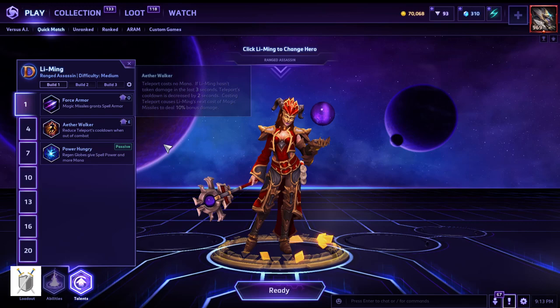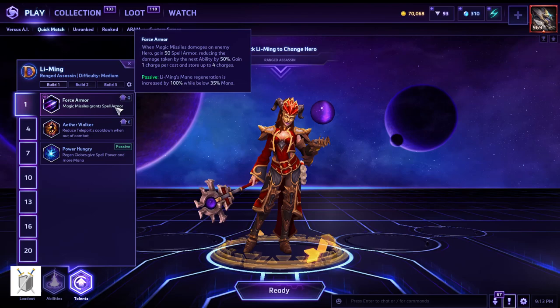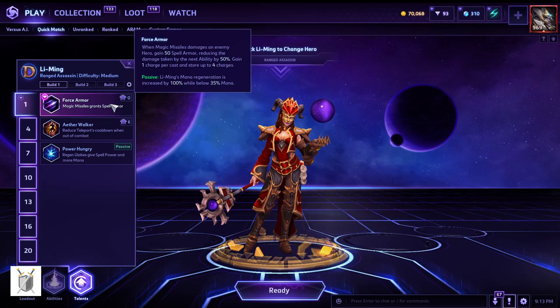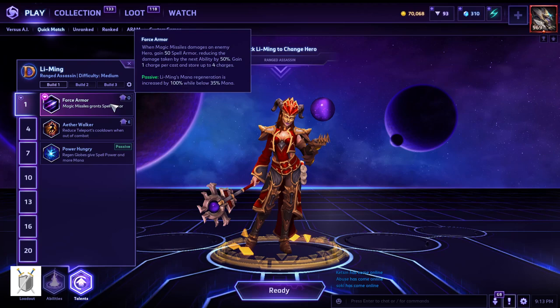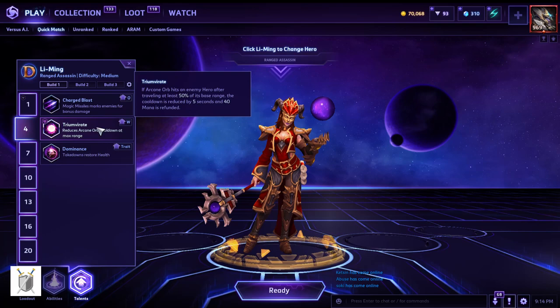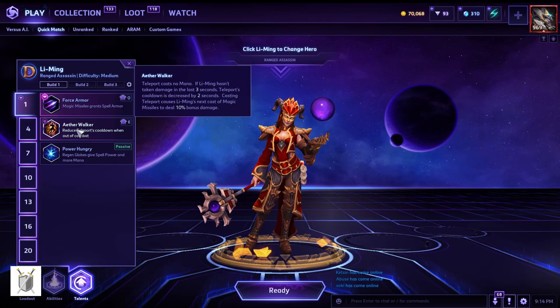Basically, you're the person that goes in, uses the shear, uses missiles from your abilities, and just wrecks them. So here, what we're going to do is go with the ball build for Leoric, which gives you 30-35 more mana while below 100. You also get minor mana regeneration, spell armor, and damage taken reduced by 50 percent from the next ability — one charge per cast, storing up to four charges, which is nice.